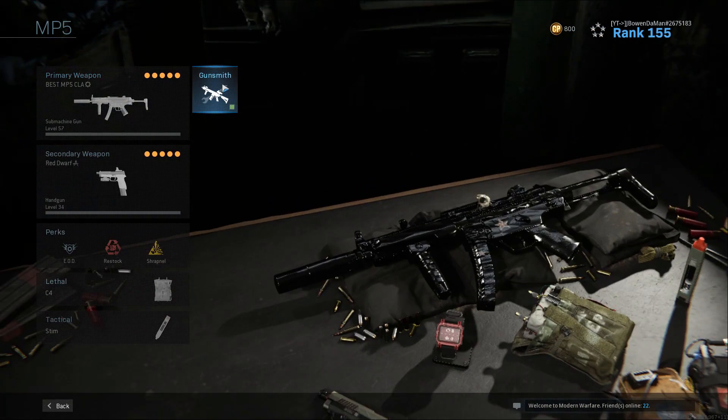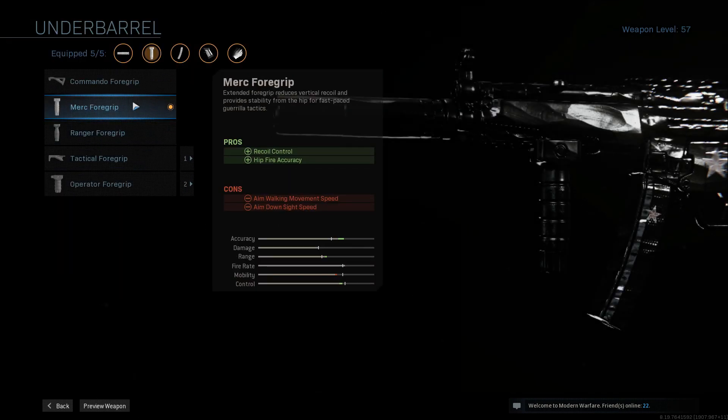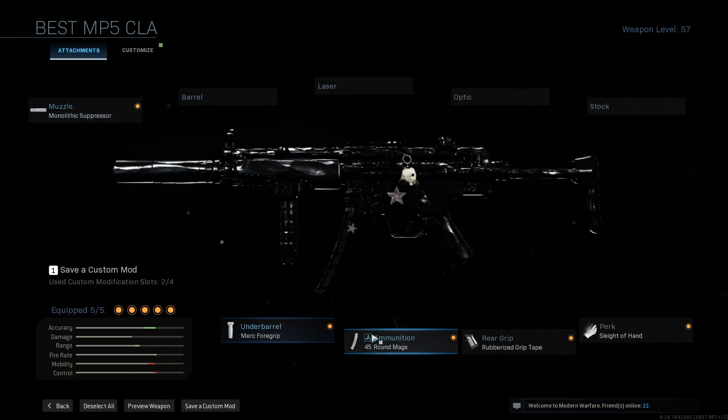This is the class setup that we're going to be rocking in today's video. First off, monolithic suppressor on the MP5. Merc 4 grip, basically so I can have a little bit better hipfire accuracy with this weapon. Then I rock the .45 round mag, and a rubberized grip tape.